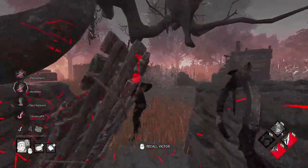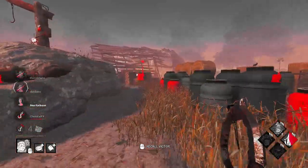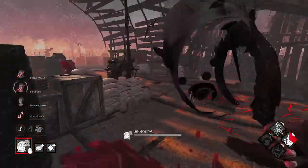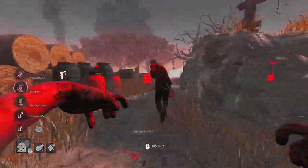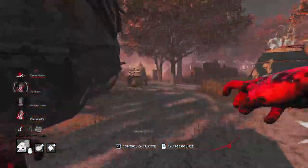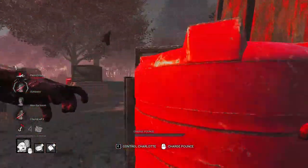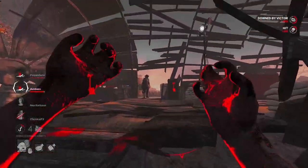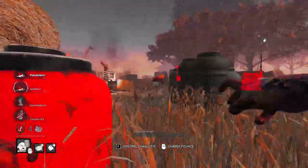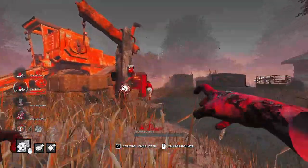He's going to drop a pallet here — we break that. We now have two people nearby. One survivor could have Dead Hard but luckily we get the hit before that triggers. She's trying to get a flashlight save. I kind of messed that up and missed the pounce — that was a mistake on my part. She gets into a locker.